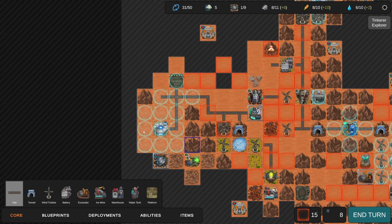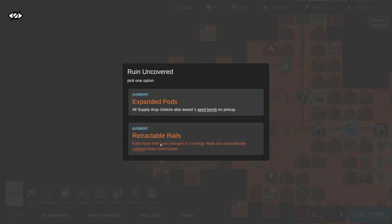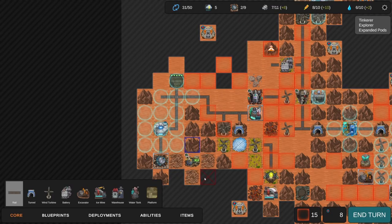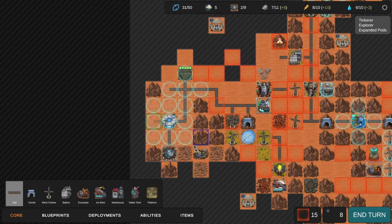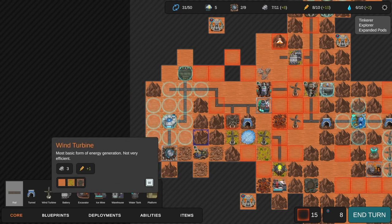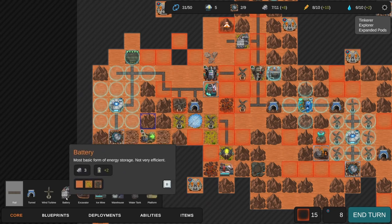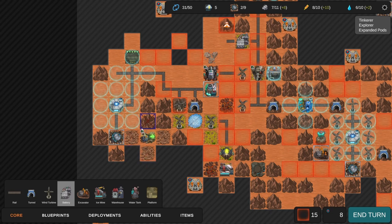Alien shield activated - oh that's very convenient! That couldn't possibly have been a better find. We can connect right to it. Expanded pause: all supply drop choices also award one seed bomb - that's really nice. Extractable rails: rails have their costs changed to two energy and are automatically marked when constructed - that sounds awful, why would I want that? No. I like the seed bomb option a lot more. Look at all this potential for building up.